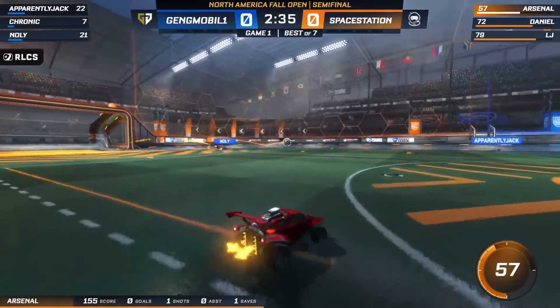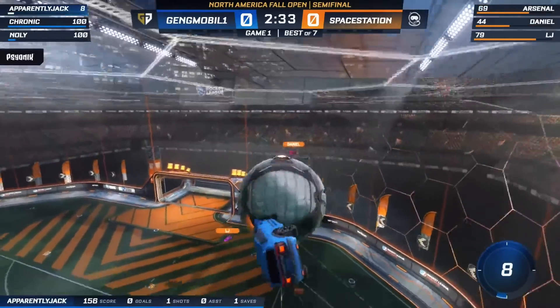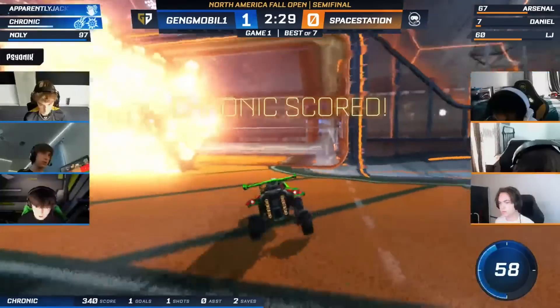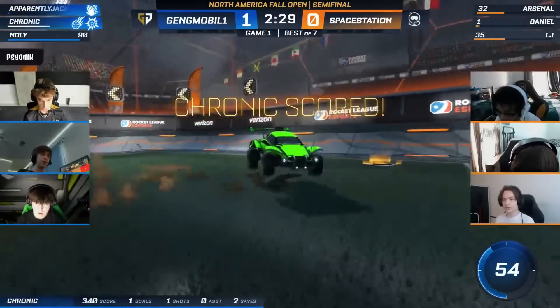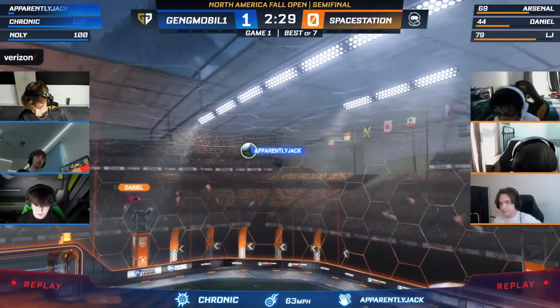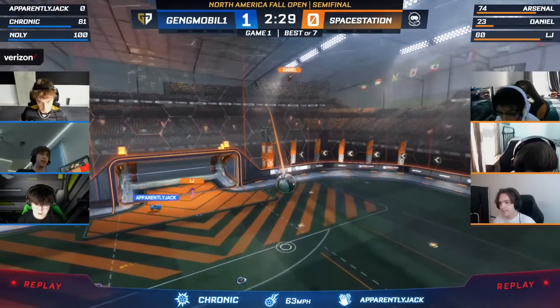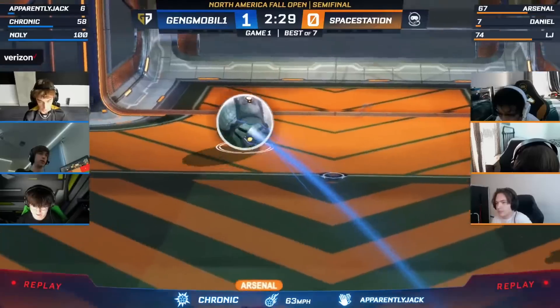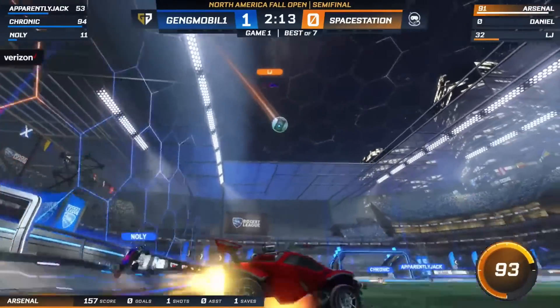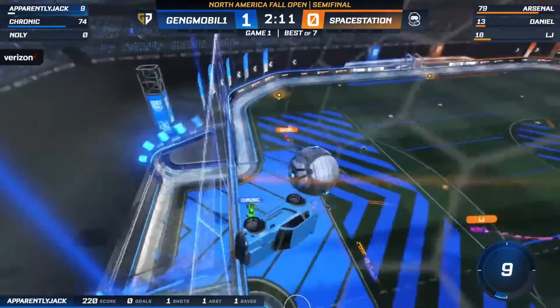Nolly with a big win and Daniel guides this one out to the side where apparently Jack can come up. Daniel right down to Kronik who's waiting, and LJ can't react in time. Kronik gets the opening goal. Look at Abject though — this touch, you see the mistouch? Kronik able to place that perfectly.